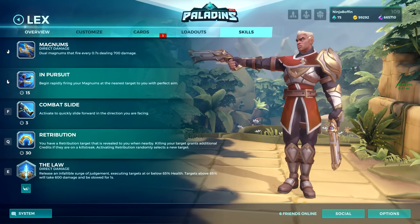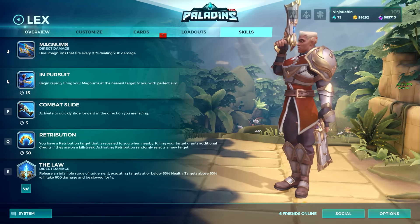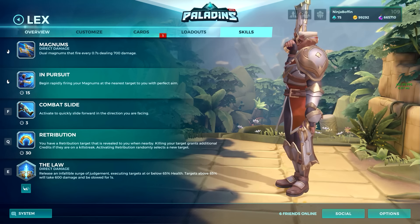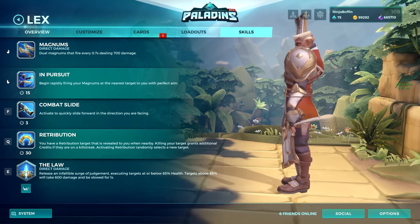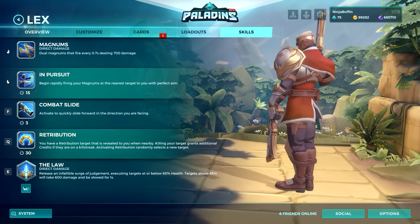In Pursuit is Lex's alt fire. It fires 6 successive shots doing 175 damage each to the closest enemy near you with perfect aim. If all 6 shots connect to one enemy, it does 1000 damage. It has a cooldown of 15 seconds.